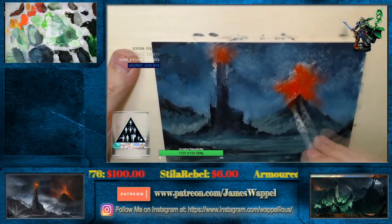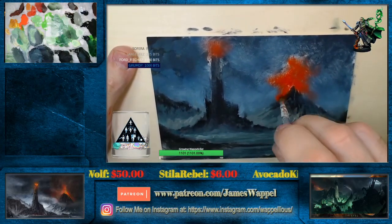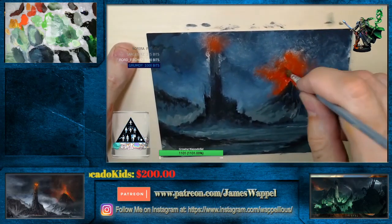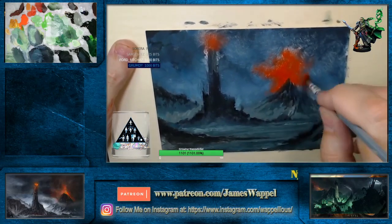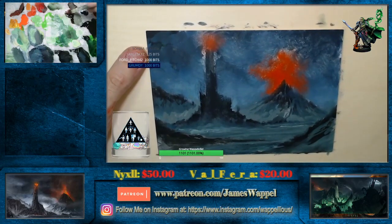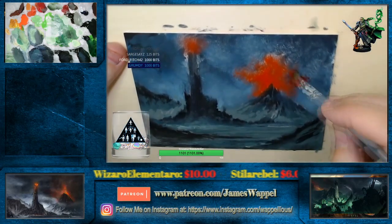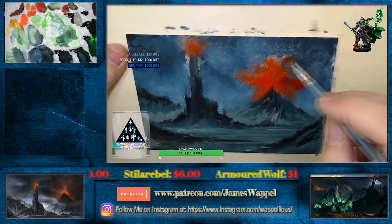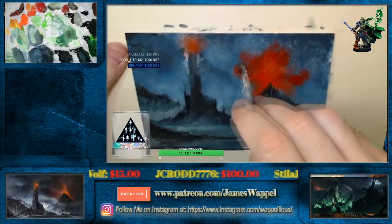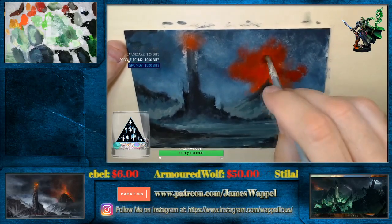Let's carry this down the side of Mount Doom here. Just mix into some of our clouds — once we get this in place, then we can kind of darken some things down and lighten some other things up. Where's my asphalt here? Yeah, we're going to use some of this. Some of the clouds here. And then we will go darker from here, for sure.